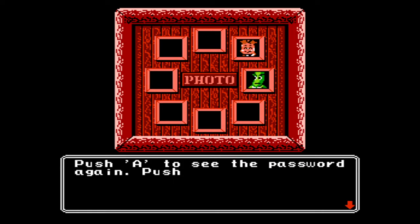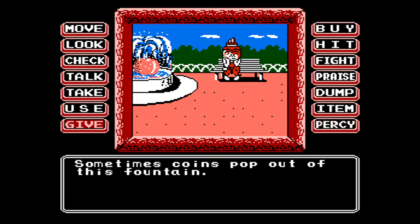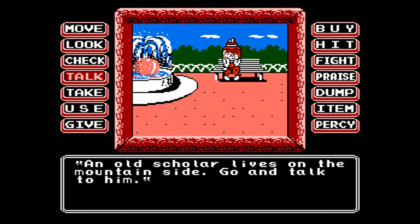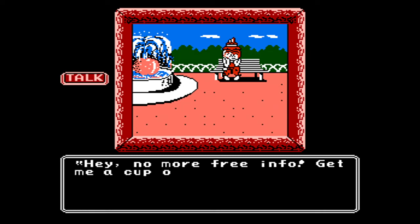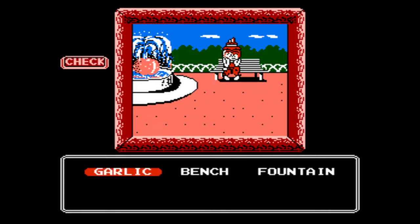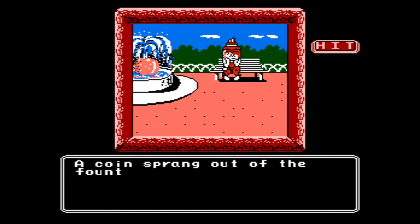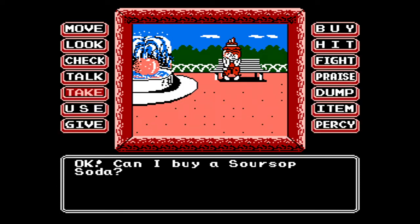Press A to see the password again; press Start to begin the next level. We got to Saladoria while the guard was sleeping. This is Orange Park. Sometimes coins pop out of this fountain. An old scholar lives on the mountainside — go and talk to him. He's a wanderer. No more free info — give me a cup of coffee. Looks like a big garlic. I'll check the fountain — people throw coins into it. A coin sprang out of the fountain! I'll take that. Can I buy a soursop soda? Never had soursop.